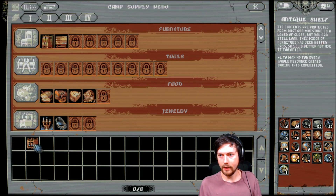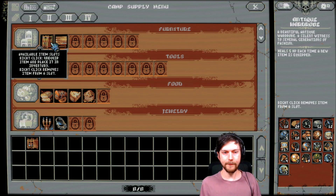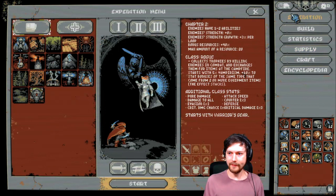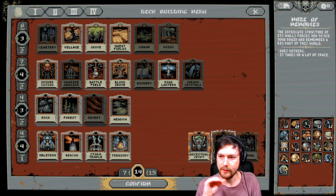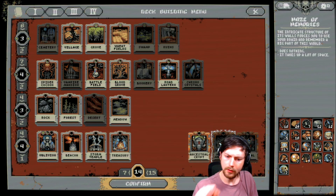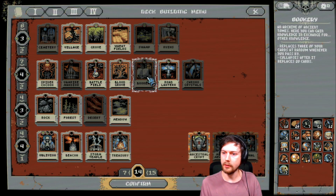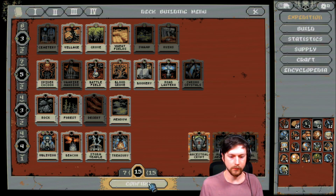I don't really like the antique shelf. Okay, let's get it. The bookery places three of your cards at random whenever you pass by, and collapses after replacing 20 cards — that sounds pretty nice.